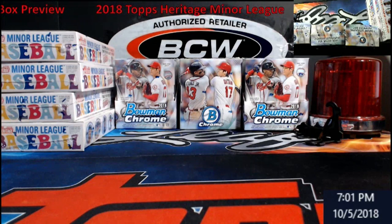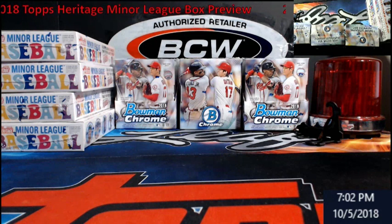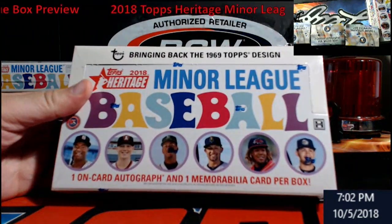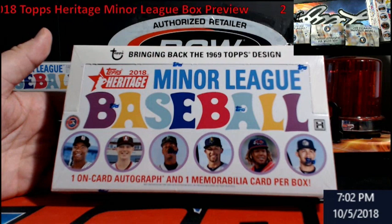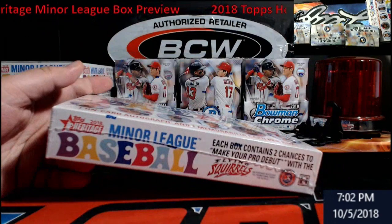Hey, what's up everybody, Stream Card Breaks, we're back in action. I want to do one more video for the weekend. Let's see what this minor league stuff looks like — I always heard good things about it. I'm gonna grab a top box. I like the '69 Topps design, looks really good. You get one on-card auto and one memorabilia per box.